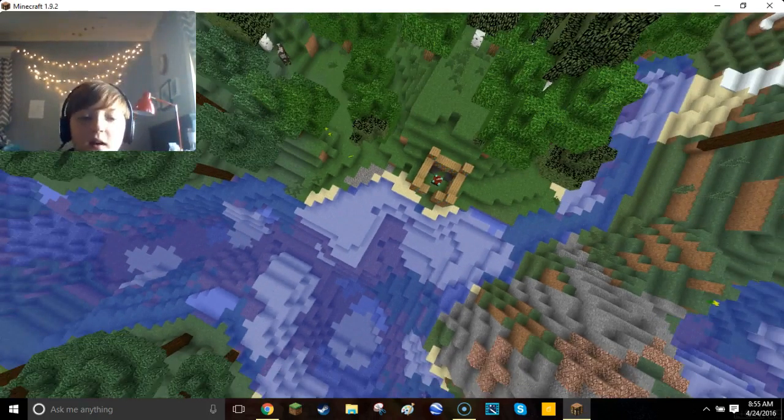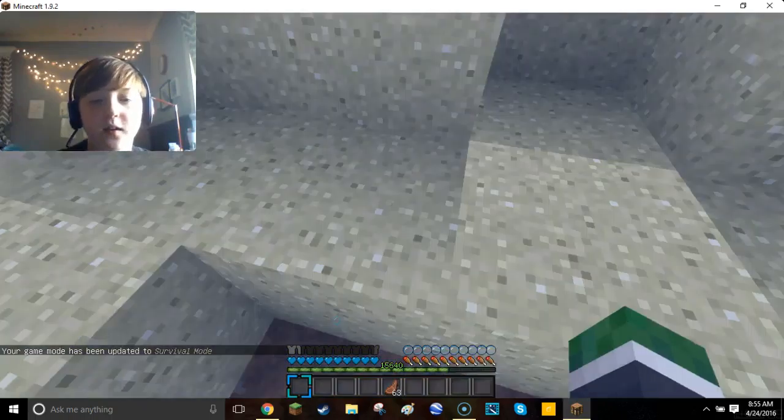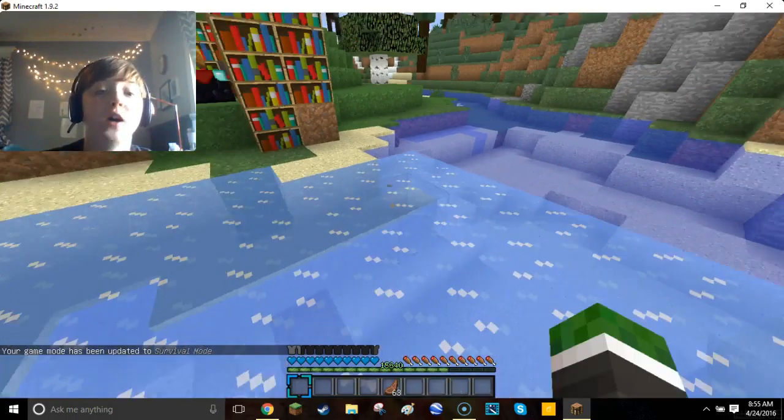Say I'm ridiculously high up in the sky — I'm about to spawn ice in. You're gonna fall in the water and live. It's just a great enchant.